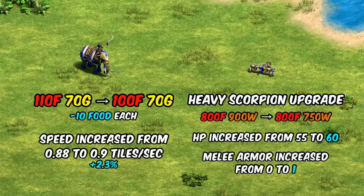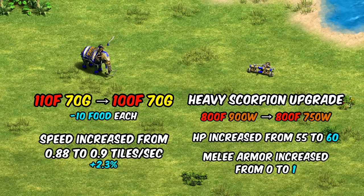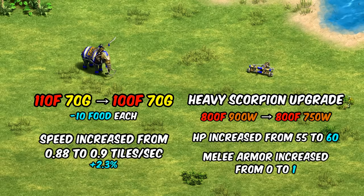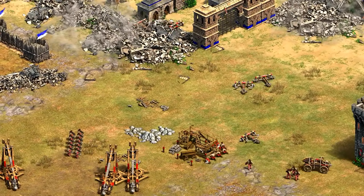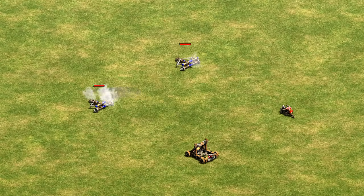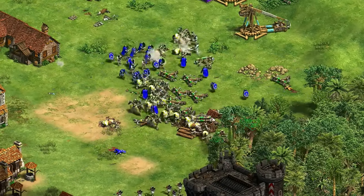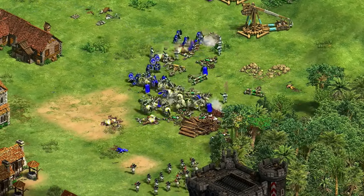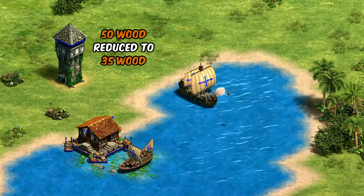The heavy scorpion is getting a decreased upgrade cost, more HP, and melee armor. We maybe should put this under the heading of a Khmer buff, as this sounds exactly like an army composition you could see out of them, though other civs including Romans, Celts, or Mongols will mix in heavy scorpions in different situations as well. The HP change feels like the biggest one, as it means heavy scorpions are now guaranteed to survive a direct bombard cannon or mangonel shot if they're starting at full health, which is not true on the current patch.